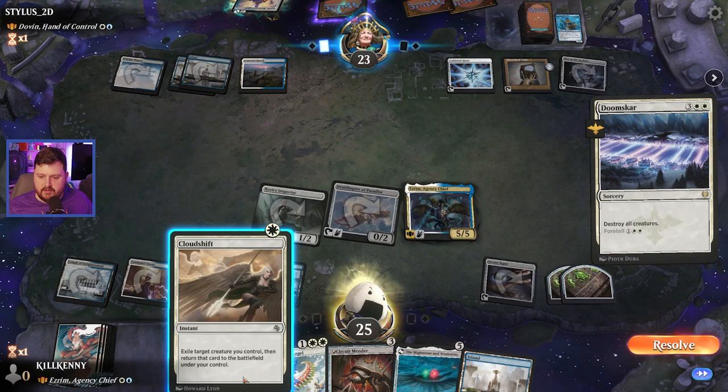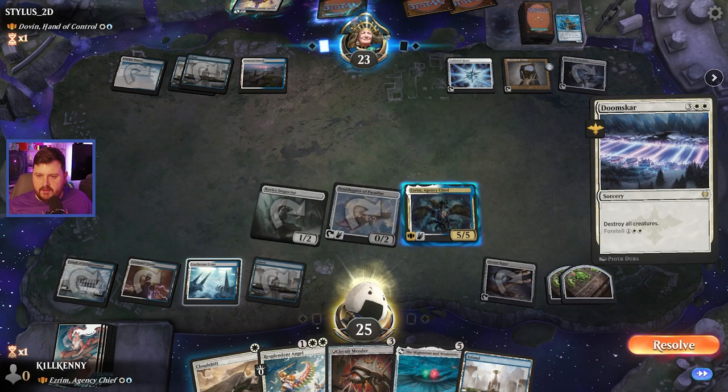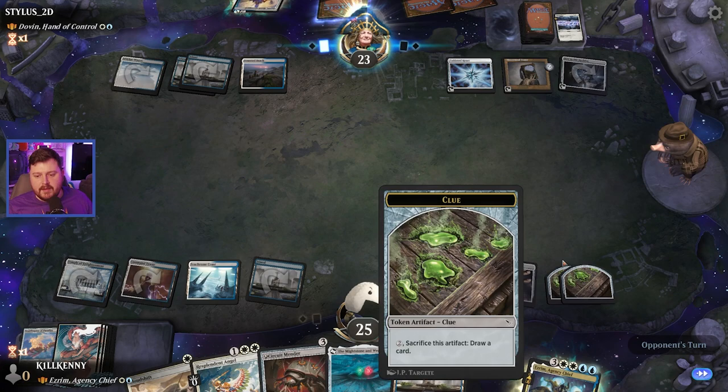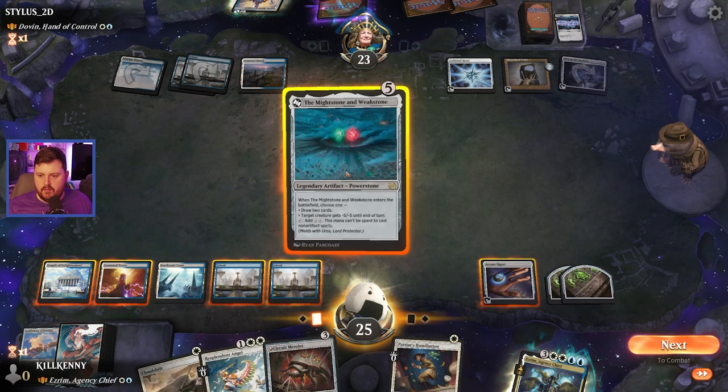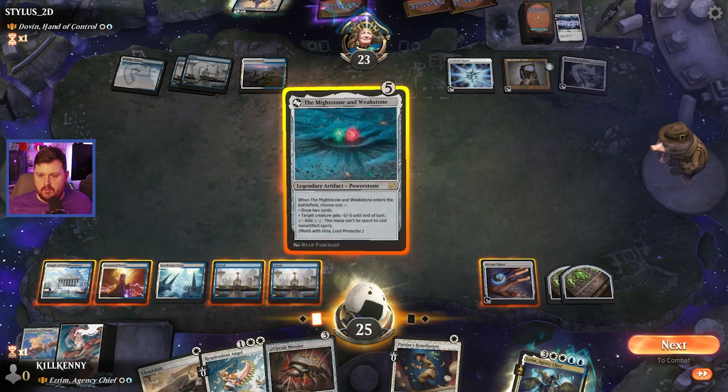Doom Scar — okay, well in that case, exile creature then return the creature to the battlefield. That's okay, delayed a little bit, we'll get through it. I could Cloudshift to get more clues, but I'd rather save it for a more opportune moment, because it would still have our commander come right back down. Are the counterspells going to start now? That wasn't even the foretold card, so it is Saw Coming. Has to be.